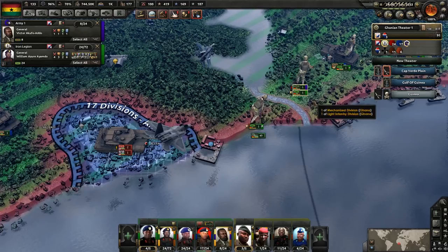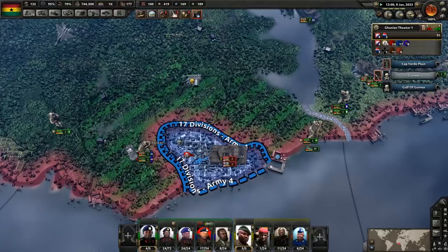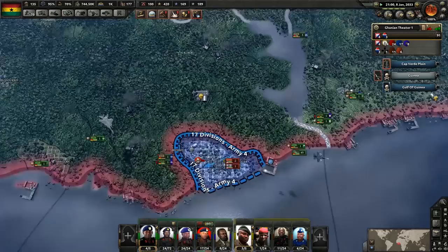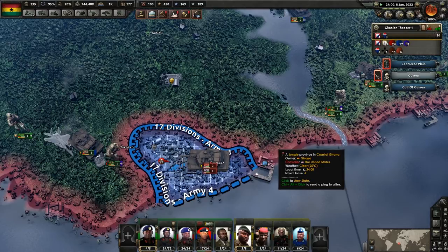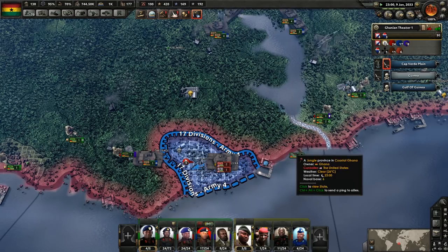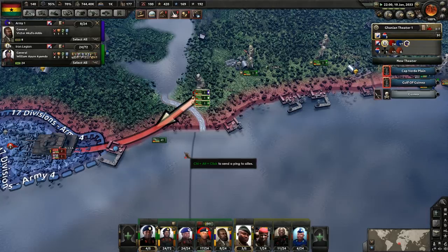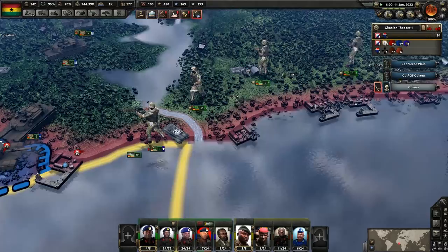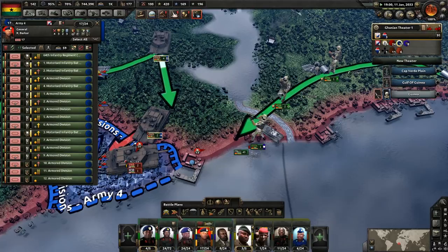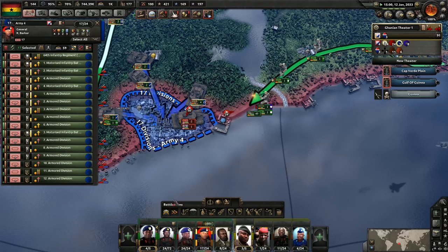Wait, why are you guys retreating? Don't retreat — attack! Our armor is responding. We've got our guys back, but they're counterattacking. Are you guys on aggressive? Let's switch to balanced, so they won't needlessly bash their heads against that if it's not going to work.